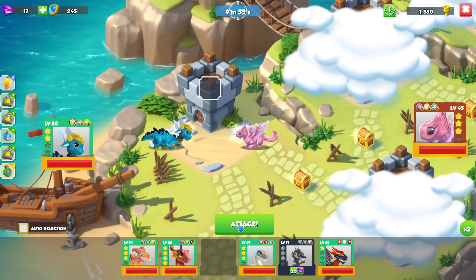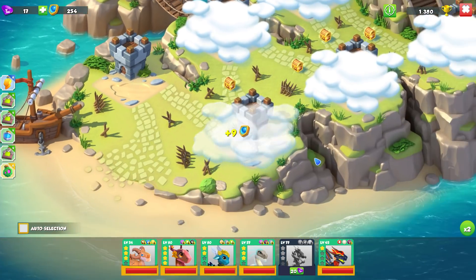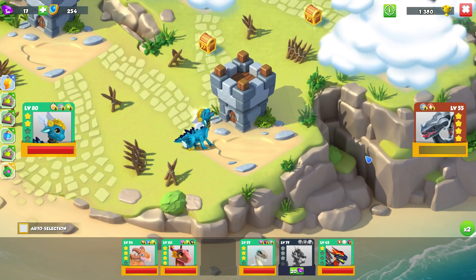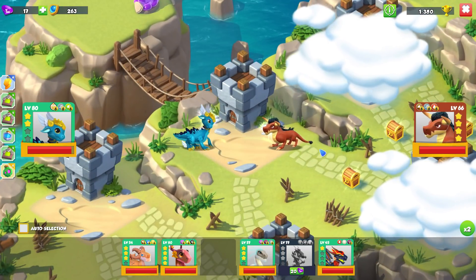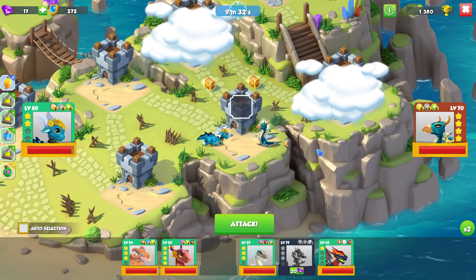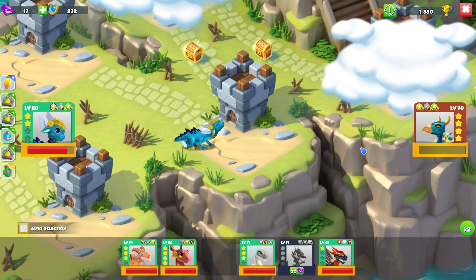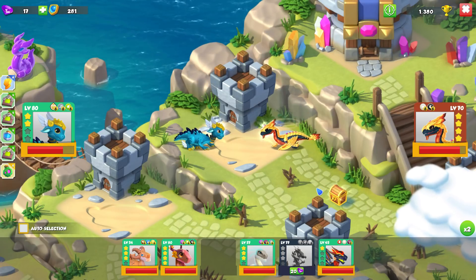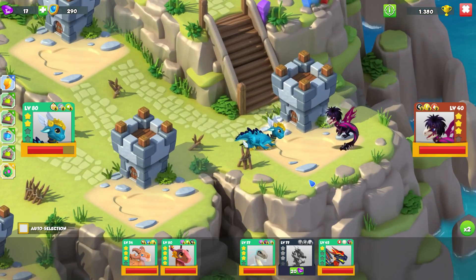The most important thing to do in DML is build a strong team. And no matter how long it takes you, it doesn't matter how long it takes. Not everyone plays the game for the same amount of time. All that matters is that eventually you get all your dragons to level 80, get them all enchanted, and get clan dragons to help you out. It doesn't matter how long it takes you to get there.